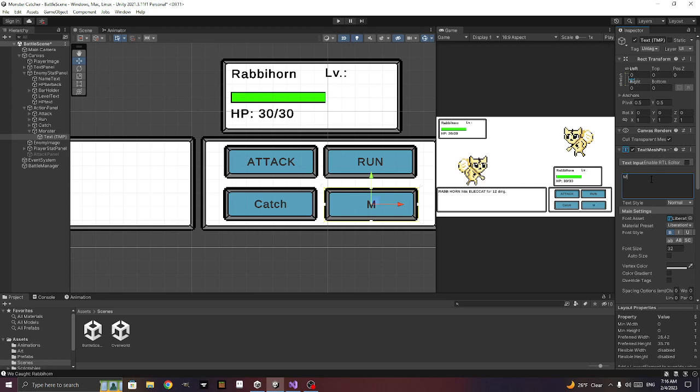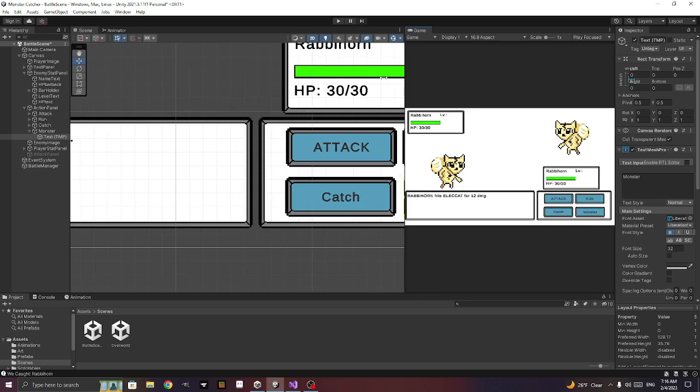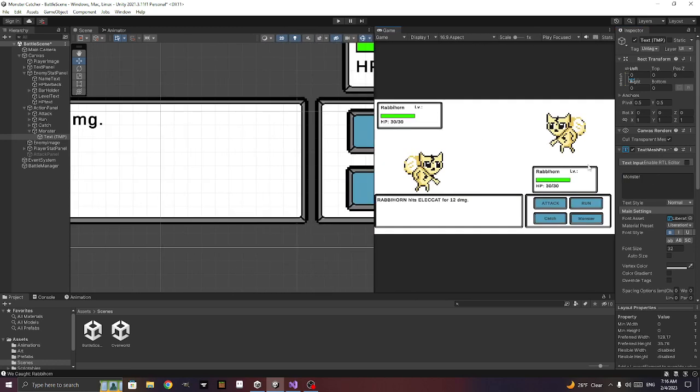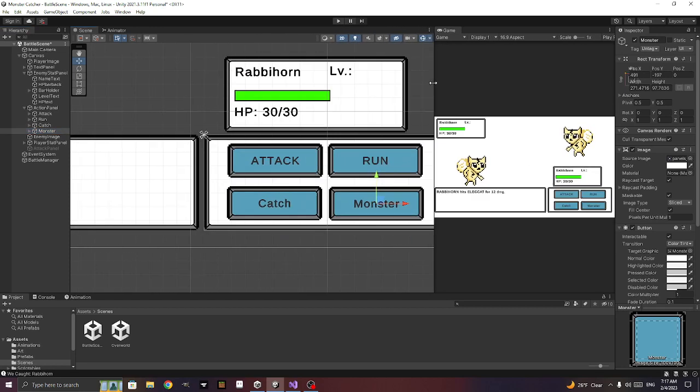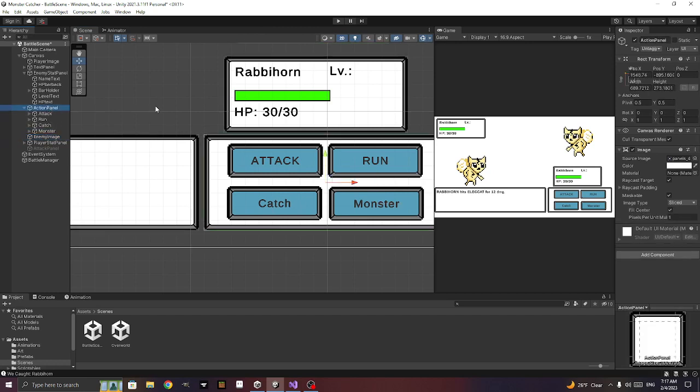We'll create a new script called monster change button. What the monster change button will do — in our battle manager we want a public void change_monster that takes an int monster_num parameter.